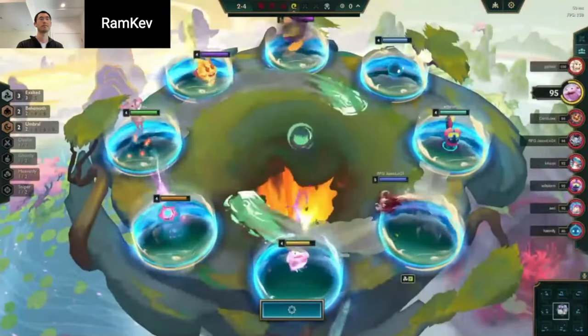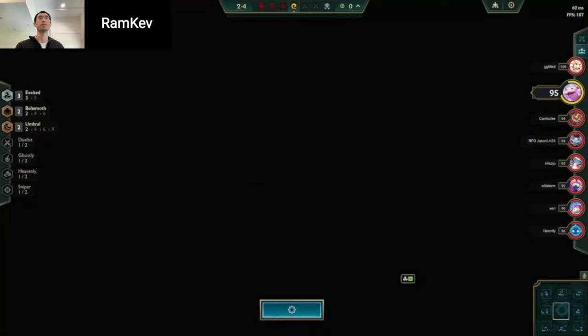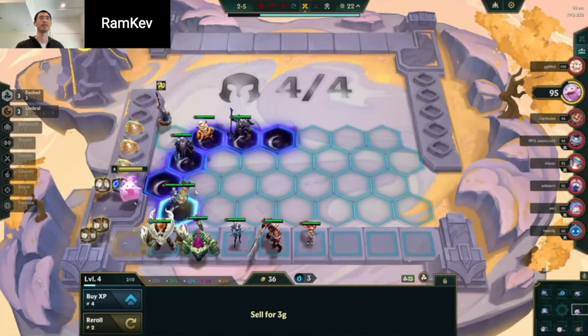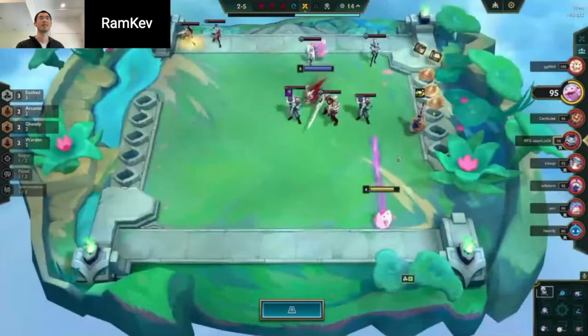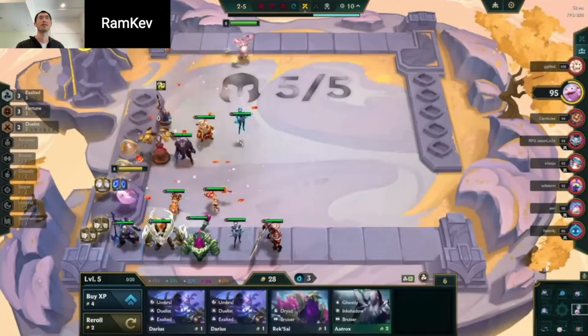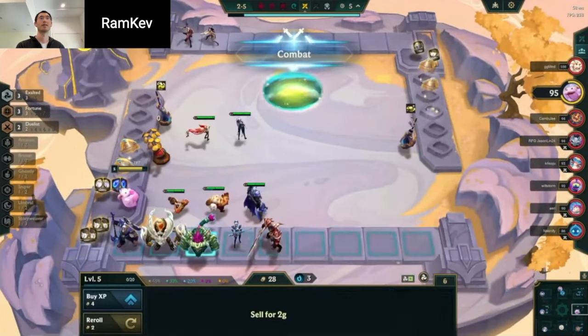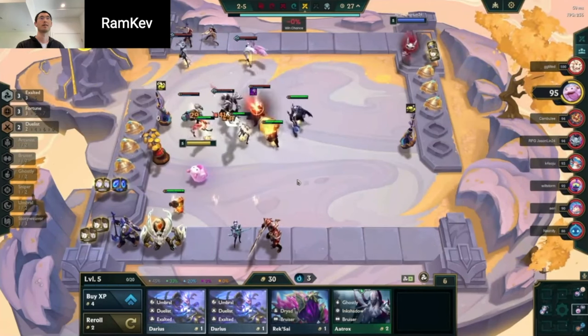You take the Trist, which is good, and then hopefully find Fortune. There was a Zoe, but because I took the life — well, I got the Zoe anyway. That's good. If you can do it, this is really solid. I think you're probably doing this to keep the lose streak, which is perfectly reasonable.